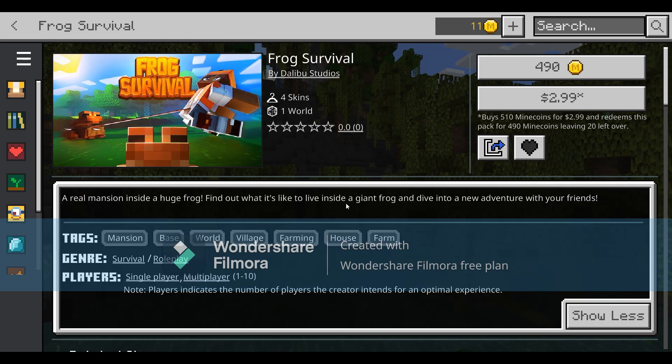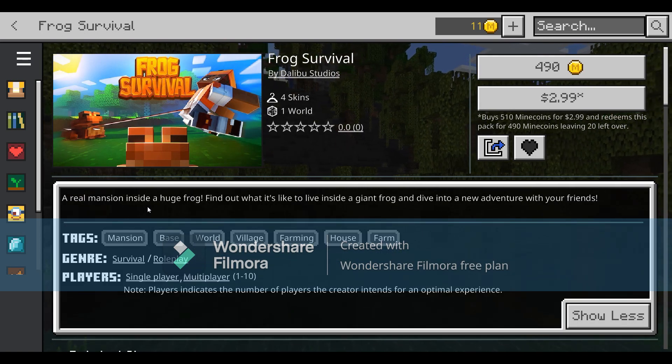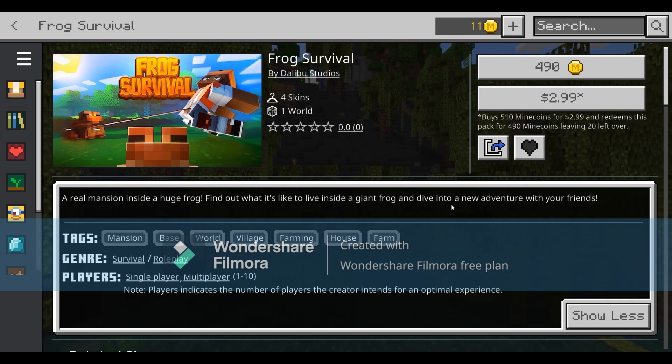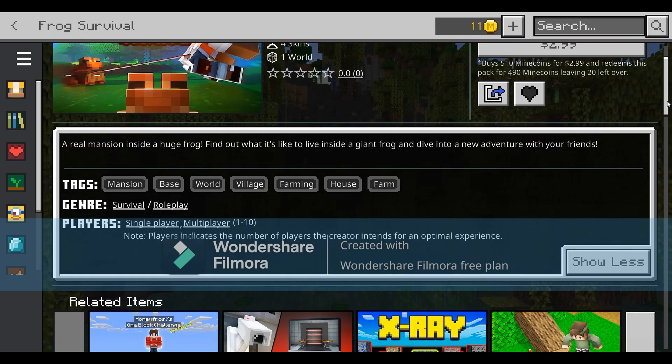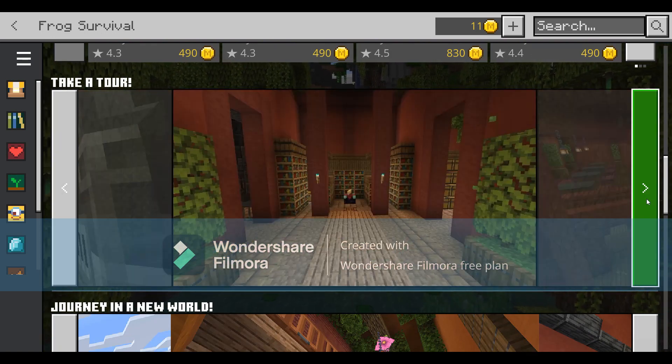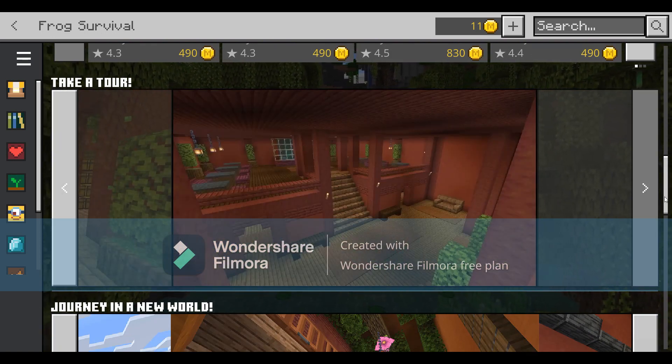It says there's a real mansion inside a huge frog. Find out what it's like to live inside a giant frog and dive into a new adventure with your friends. It supports up to 10 players, which is pretty cool. Wow, that's a big frog — yeah, pretty cool.